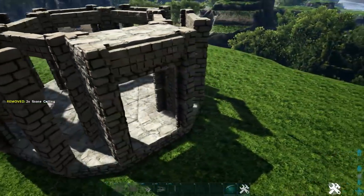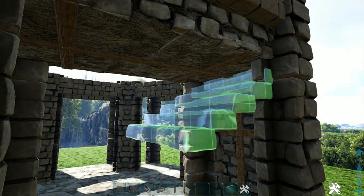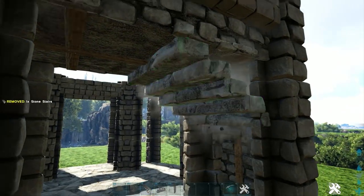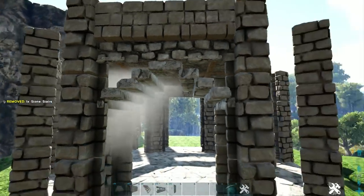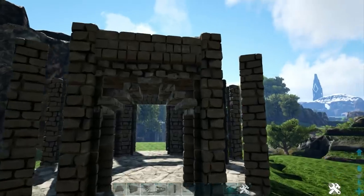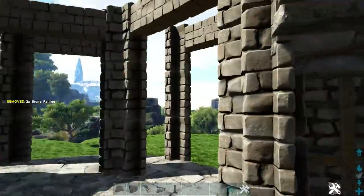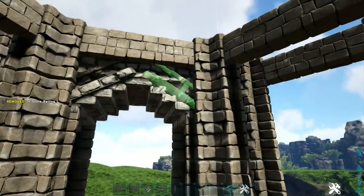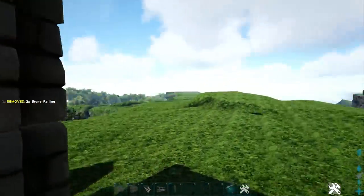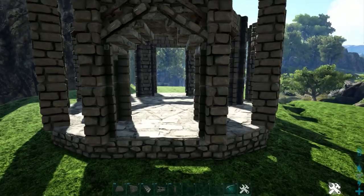Next we're going to come underneath our archway and get out a stone stair, rotating the snap point so it places correctly. Add another one right here as well. Then on each one of these we're going to place a stone railing to fill in our gap, and do this on the other side as well. Lastly, go to the outside and fill in the outer gate frame with a reinforced dinosaur gate.